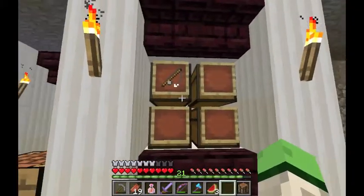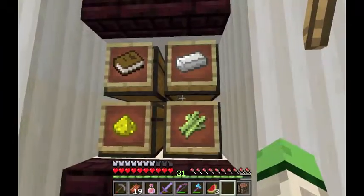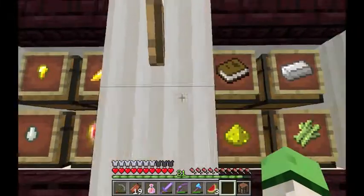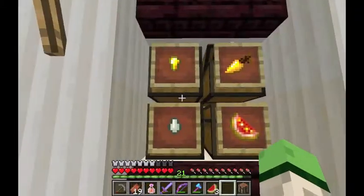This is going to be fishing rods for 1.7. Glowstone and iron — none from the farm, just my own. Sugarcane, books — like raw books. Night vision potions and invisibility as well.